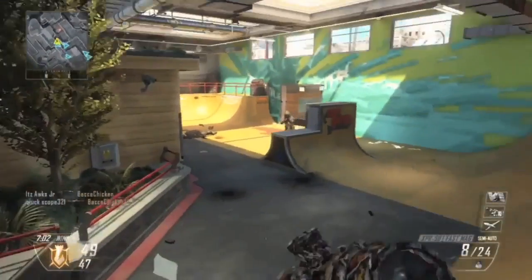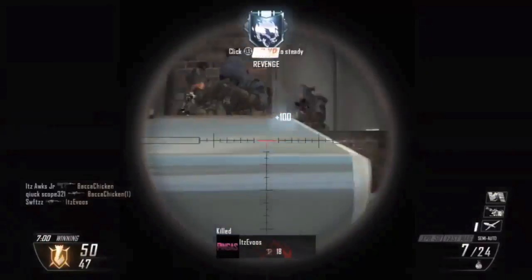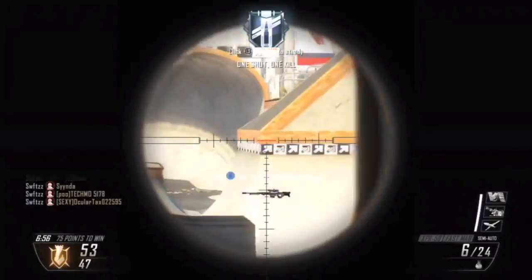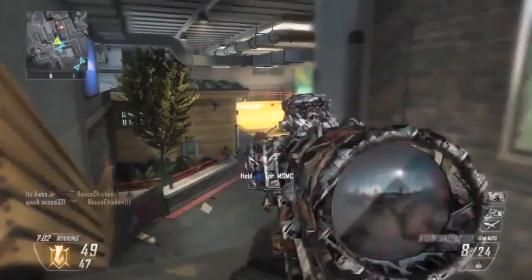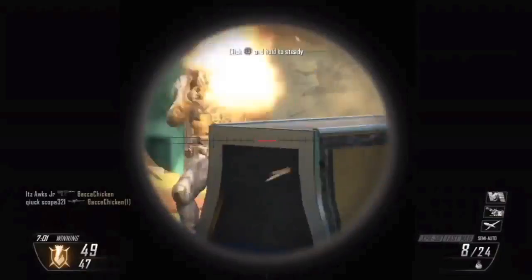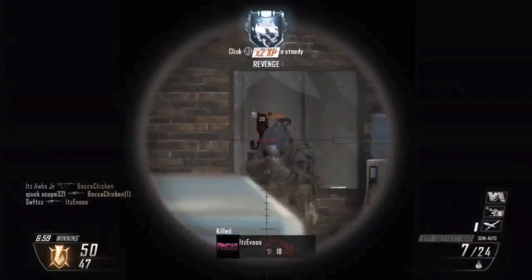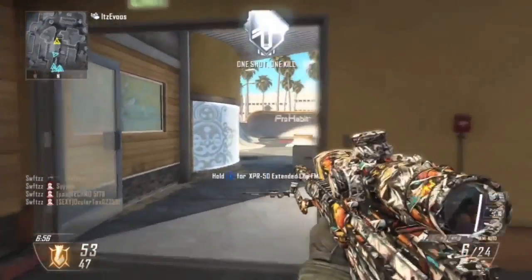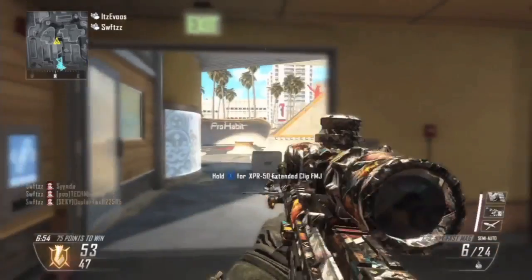Congrats there for number 3. Number 2 this week, we have Swifts on Grind. He's running down a little ramp with the XBR-50 — scopes in, kills one, scopes in again, gets the triple collateral headshot to get the quad feed. Here's the clip again in slow motion so you can just witness that craziness. To get that perfect lineup for the collateral headshot, three-man, to finish off a quad feed — that is just wow, that's so gross. Great stuff there, Swifts, for number 2.